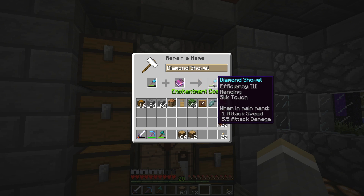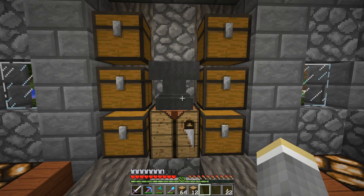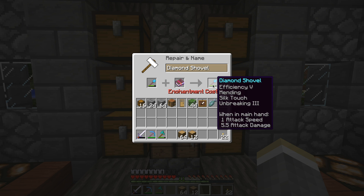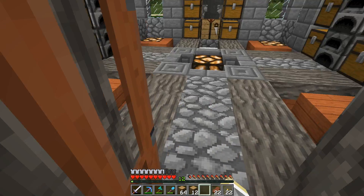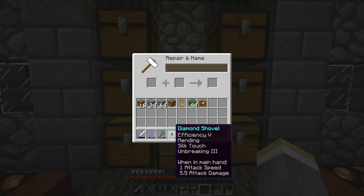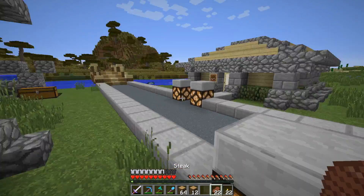Let's make the diamond shovel - I'm going to put Mending first. Oh it broke - that might work. Let's continue with Efficiency 4. We're one level away - we have a god shovel! I'll be right back. Okay, I got one more level - I literally only caught two things and that's how fast I got it. Level 12 and we have the god shovel: Efficiency 5, Mending, Silk Touch, Unbreaking 3. That's how you do it.